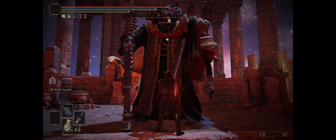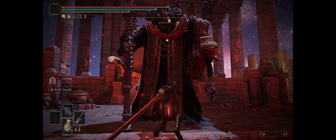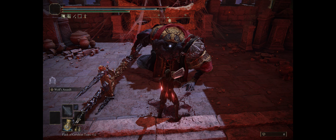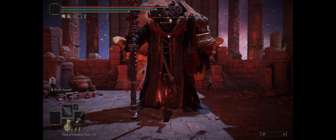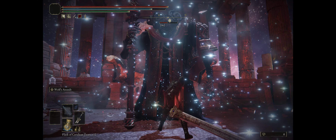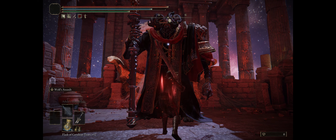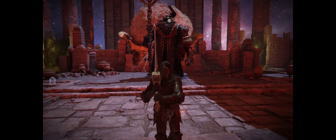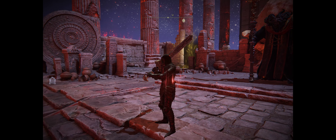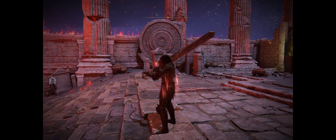Two-handed damage values: 918, 1653, 1653, 2962, followed by a series of smaller hits: 166, 164, 166, and repeated values around 18-19.